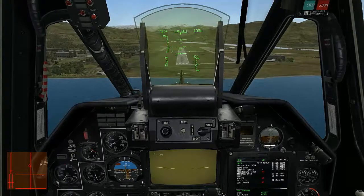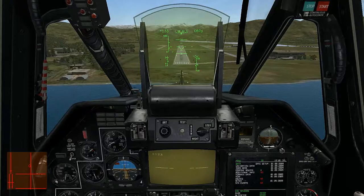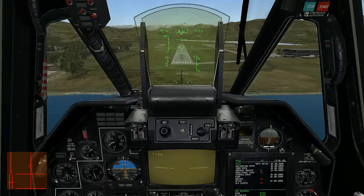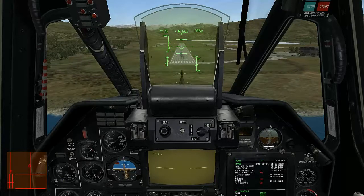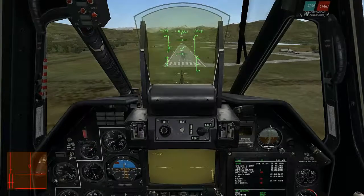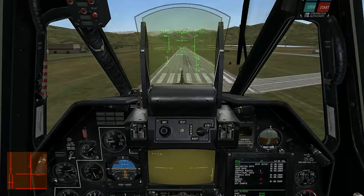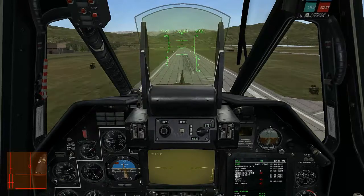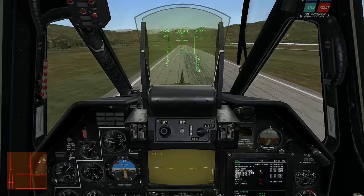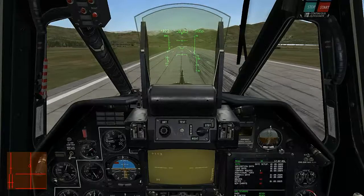If you start listing off to a side like I did there, you can bank off to the other side and use your rudder to correct for it and basically slip back in. At this point it's going to become crucial to control your collective — you don't want to come down too hard considering we're going over 120 kilometers an hour.